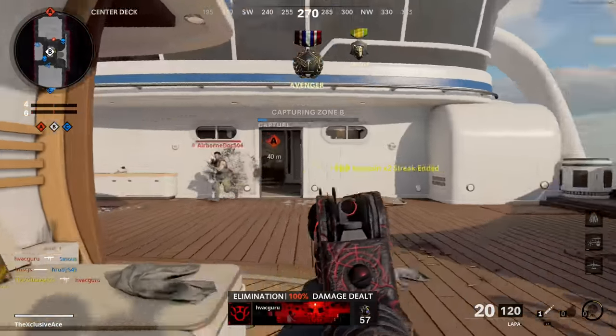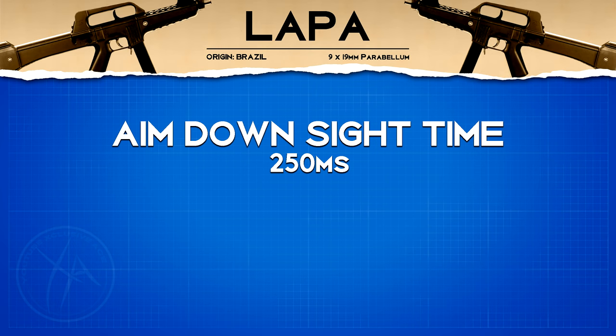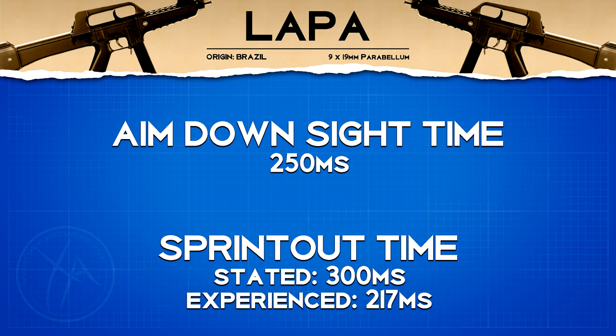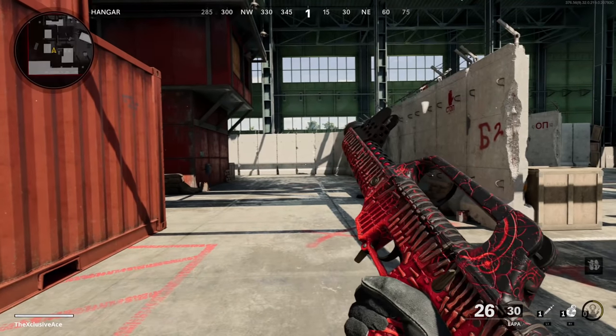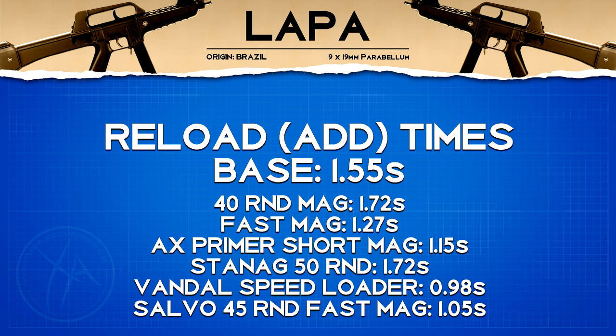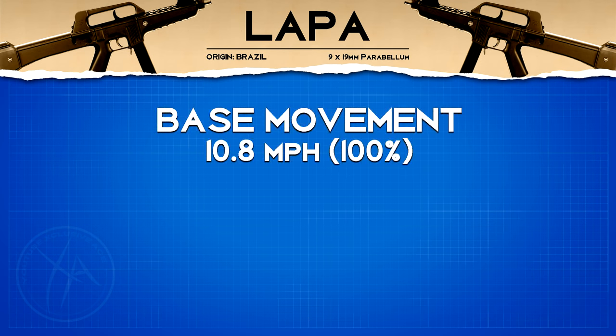It is worth noting that using attachments to help with horizontal recoil is going to be quite beneficial. As for handling stats, aim down sight time is great at 250 milliseconds. The stated sprint out time is 300 milliseconds, however the actual in-game sprint out time is just 217 milliseconds, which is really good even for an SMG. The reload add time is 1.55 seconds, which is better than average for an SMG.